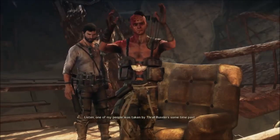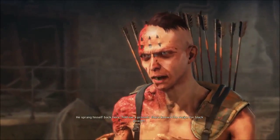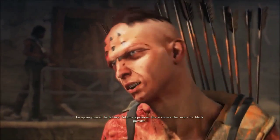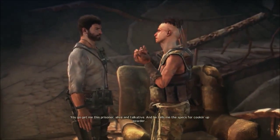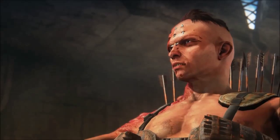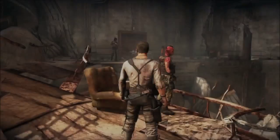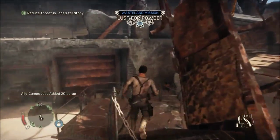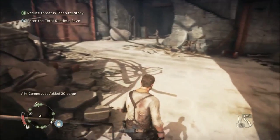One of my people was taken by Thrall Rustler sometime past. He sprang himself back here and told me a prisoner there knows the recipe for black powder. You go get me this prisoner — alive and talkative — and he tells me the specs for cooking up the powder, and you're set for ammo for life. Mark their hideout.